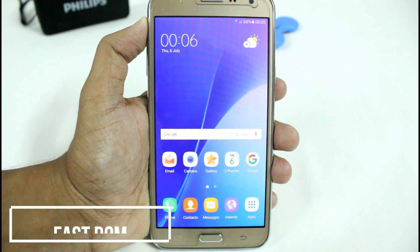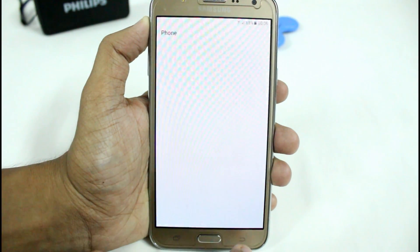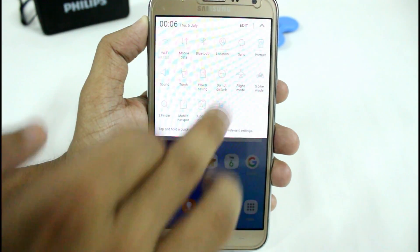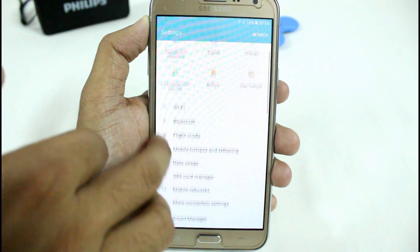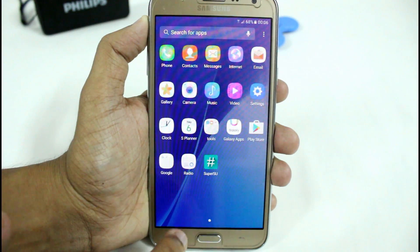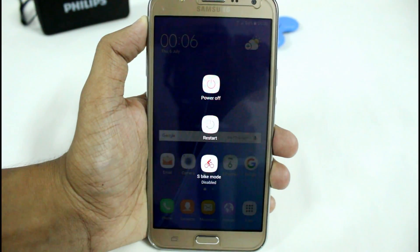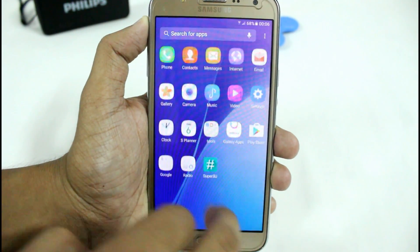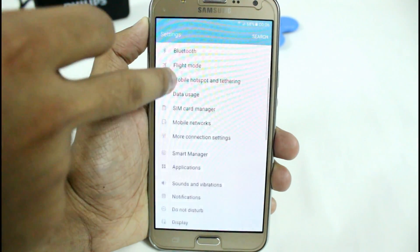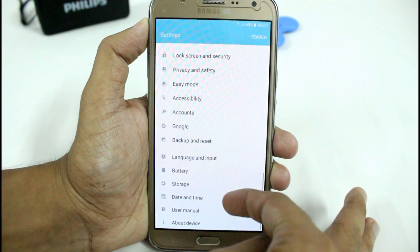Next we have the Fast ROM version 2. It is simple and fully debloated — no dirty flash support — and it is fully clean flashed. It includes floating features, game launcher, game tools, various XDA animations, and other features like S Note, battery performance tweaks, and much more — that's why we call it Fast. Version 3 is also coming soon, so you can check it out on the XDA thread. It has 280 DPI for small screens, making it more usable as a daily driver compared to the other three ROMs shown in this video.